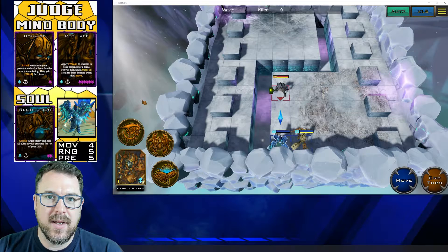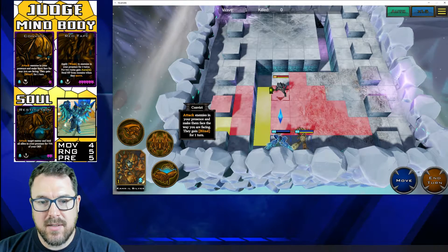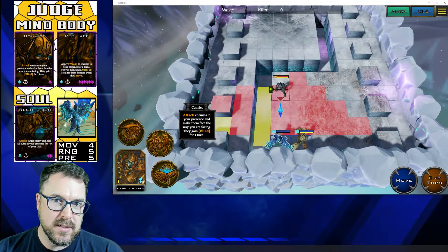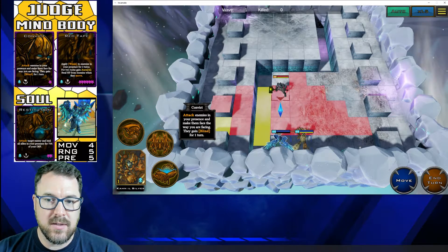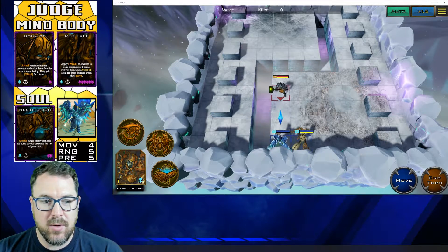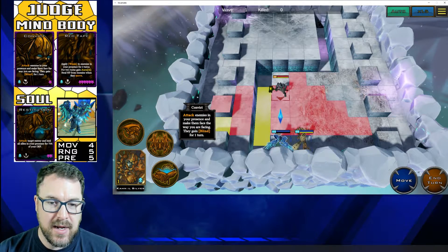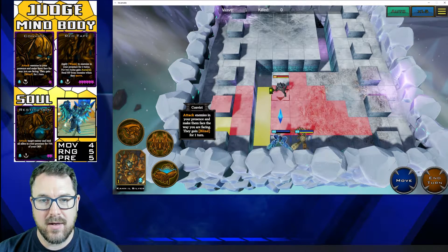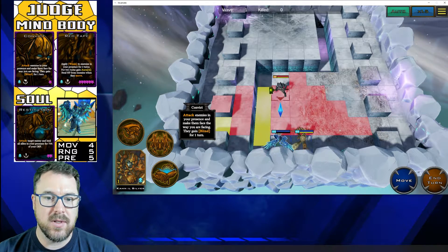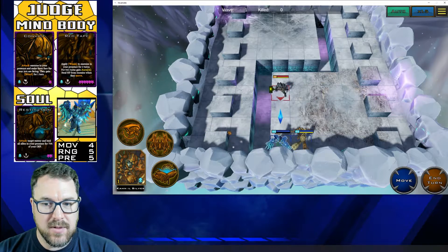All right, so the first skill we're going to look at is called Convict. It's the mind part on the Judge, and let's read it: "Attacks enemies in your presence and makes them face the way you're facing. They gain blind for one turn." So the debuff blind is turning the enemy's incarnate range down to zero, so they can't attack anything because they don't have any way to get out past themselves, basically. They'll be unable to attack or select us as the enemy incarnates. This ability is also based on that attack text that we see a lot in the cards. Anytime you have that "attacks" in orange bold, it means you have to be facing that direction in order to attack those enemies. The range, or actually the highlights, are based off of your presence stat, and the presence is five.